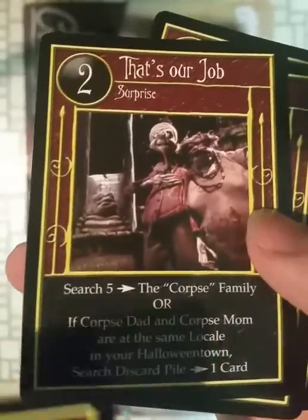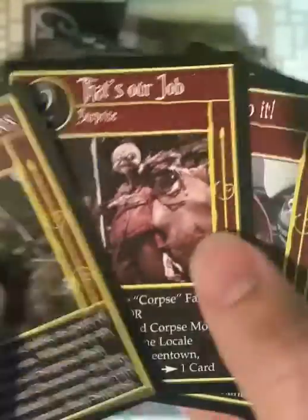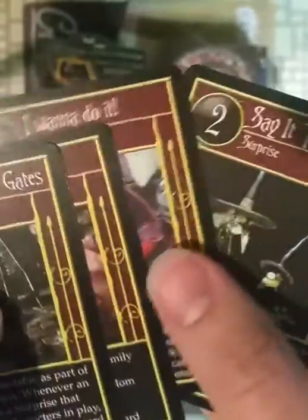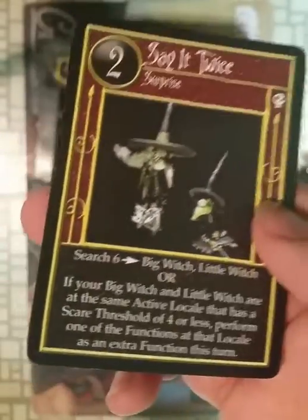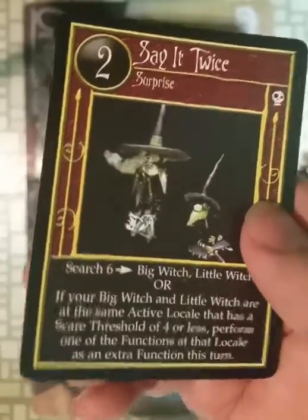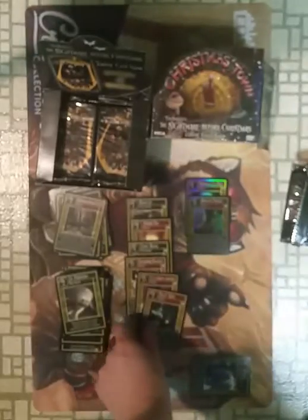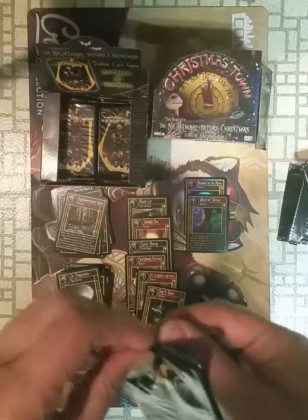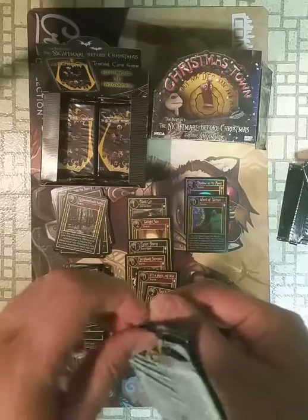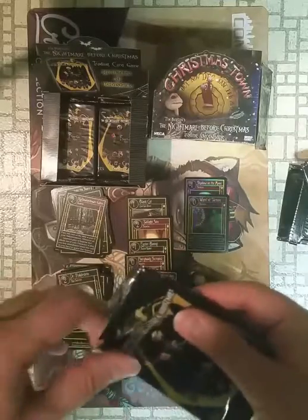So it's going to want you to have the Corpse Mom, Corpse Dad, and the little fat kid. As you can see, the names of the cards are just things they say in the movie, so we can only have so many cards. This is the rare. I can see how this game might not have done well — if you can just map the packs, get four booster boxes, and have all the cards.